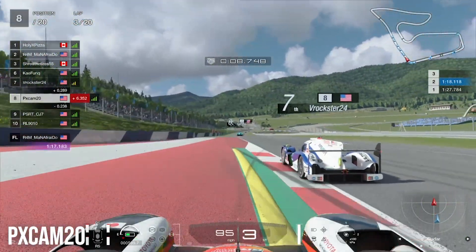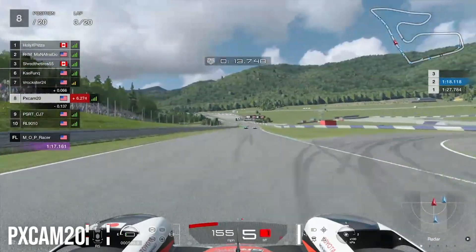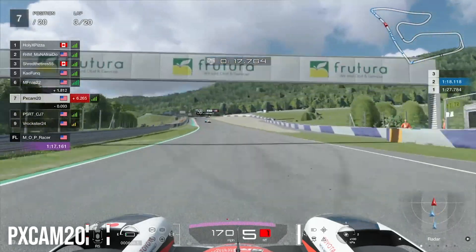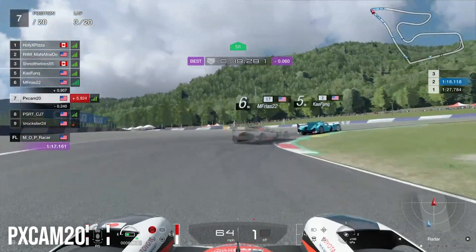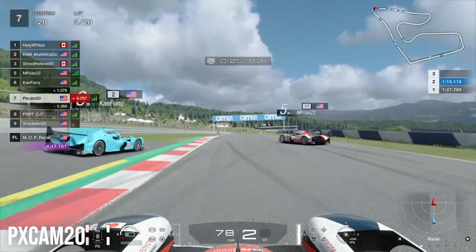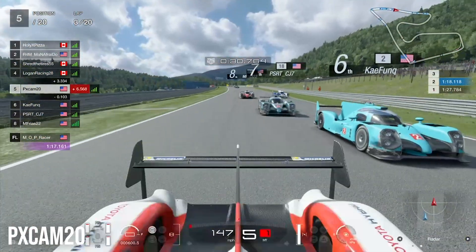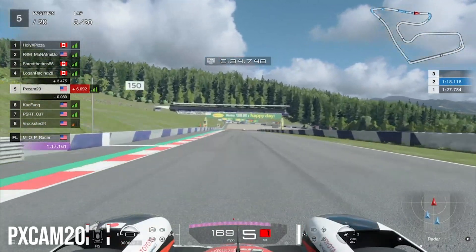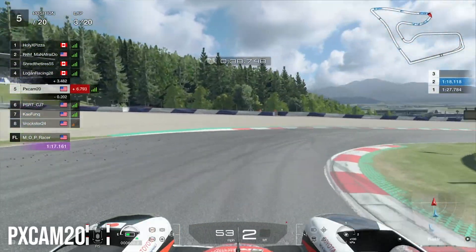Coming into turn one on lap three, we're right behind 7th place — the car that was lagging at the start. We make the overtake and I was a little worried he'd lag again, but the move was pretty real. Then we see the two cars ahead actually make contact. We go to the inside to avoid them and push ourselves into 5th place — going from 12th all the way to 5th in the span of three laps.